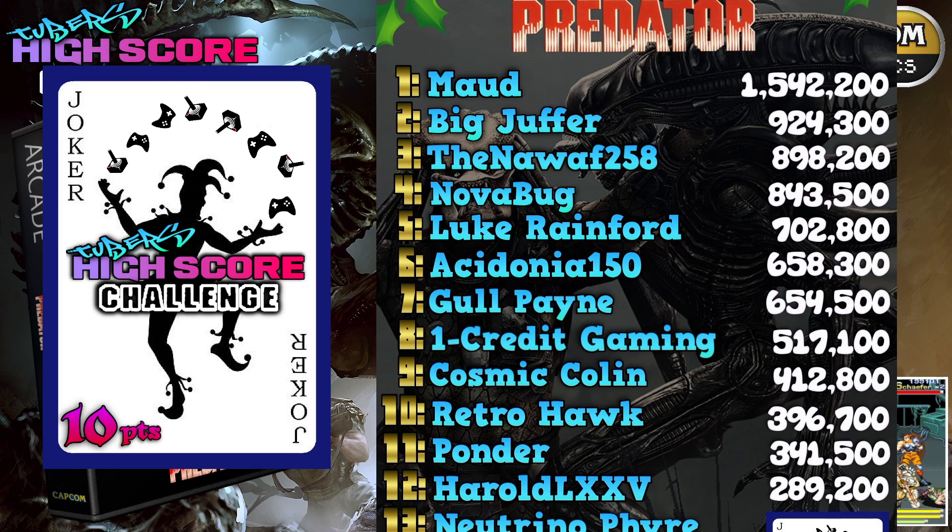From 8th place upwards the scores get interesting - it's a weird scoring game anyway. In 8th place, one credit game, 517,100 points, well done. In 7th place we've got Gold Pain, who chose the game, with 654,500 points, just behind Acidonia 150 with 658,300 points - only about 4,000 between them, so well done to both of you.